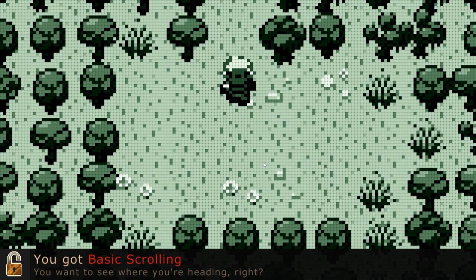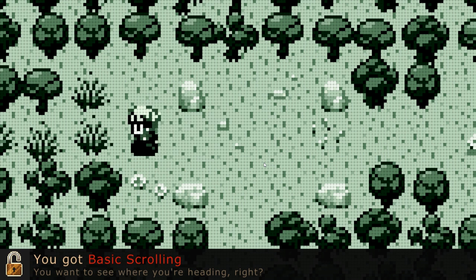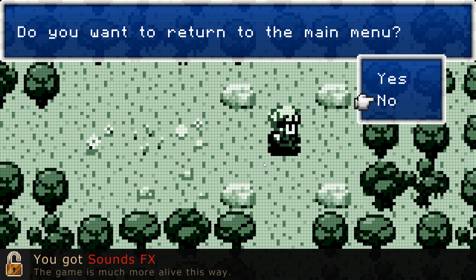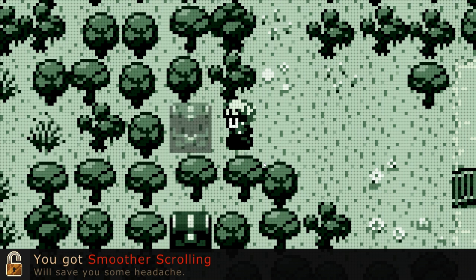You got basic scrolling. So you have to go throughout the game and you unlock stuff, apparently. You start with only one direction that you can go, and then you get the chest and you can move the other direction. So you have to... sound effects. Cool. You got smoother scrolling — will save you some headache.